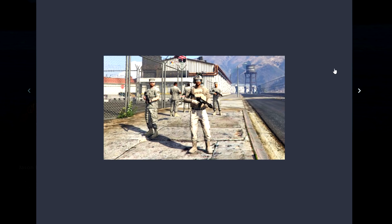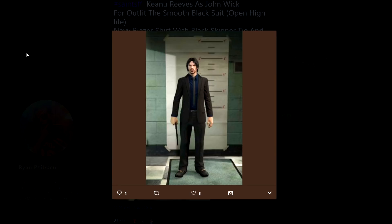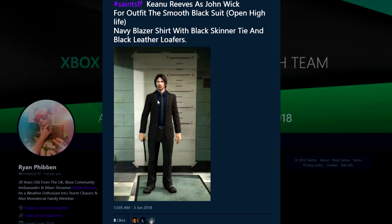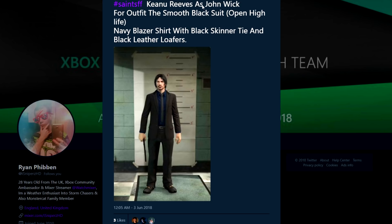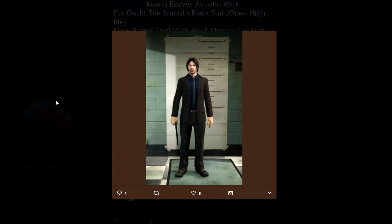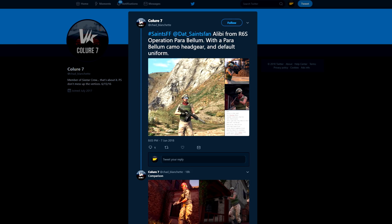Then we have Ryan — we've done multiple outfits from him but it's always great to see people make characters specifically for certain outfits. This one is Keanu Reeves as John Wick. John Wick's outfit is basically just a suit but it does look awesome and your character really does look like John Wick.